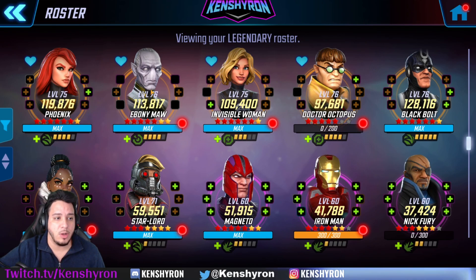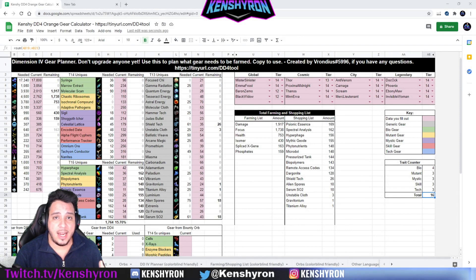Invisible Woman will be clearing buffs and adding barrier plus offense down on the enemy, which is fantastic. I have to make sure they don't overlap too much with Ebony Maw, who adds slows and healing as well. They're all different gear types so they shouldn't compete with each other. Nick Fury and Black Bolt are both very expensive to take up. Shuri is not as expensive, and same with Star-Lord, but if you're building a tech character, prioritize Doc Ock. If you don't unlock Doc Ock, then go for Shuri for more survivability.